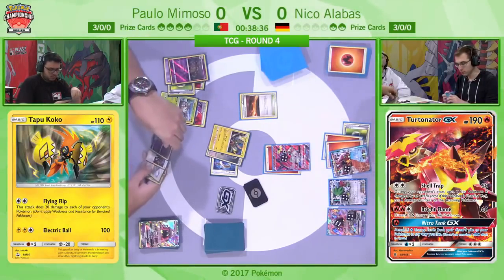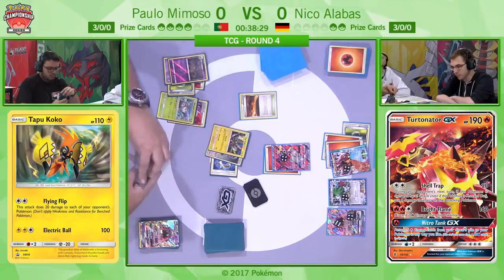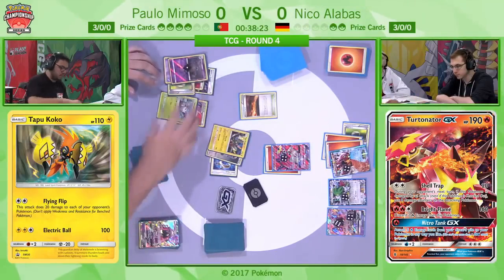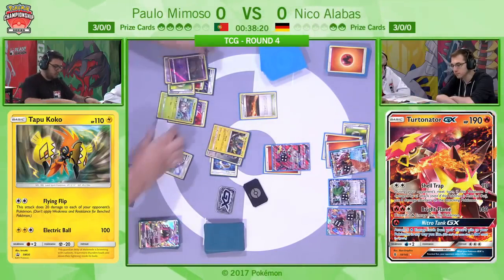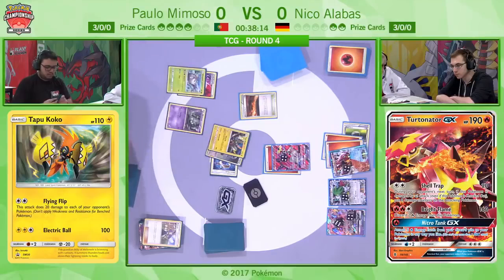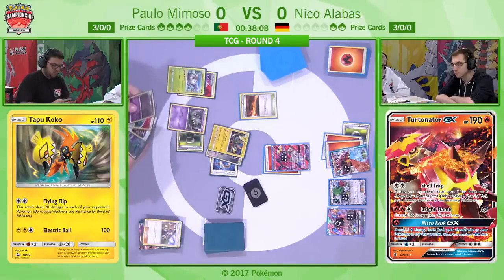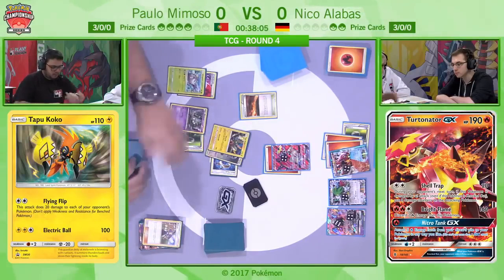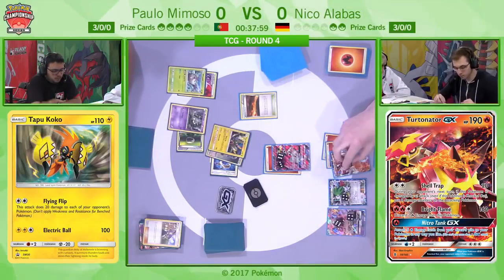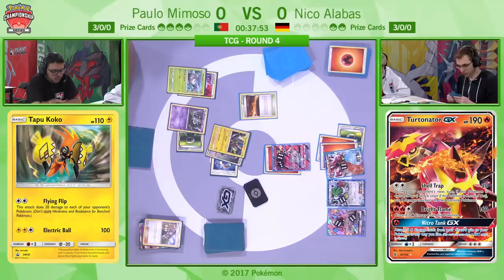Golisopod here with a Choice Band will get a KO — he's got the Golisopod but not the Choice Band. The thing is that leaves Niko with a win condition where a single energy on his Volcanion would then get a KO because of the weakness. Paolo has played this so well and really has done everything he needs to do. But it's just such a polarizing matchup. Paolo is going to attach a Rainbow Energy so that he can get damage on his Garbodor in order to Acerola it back up.